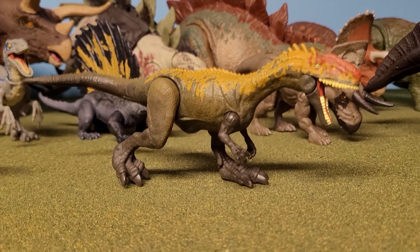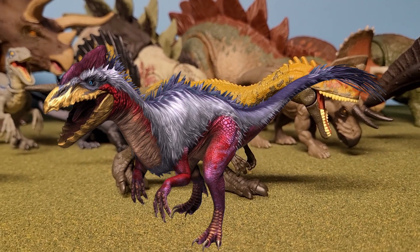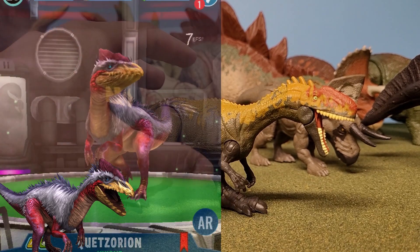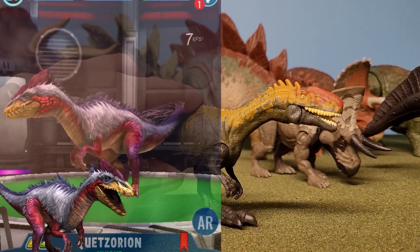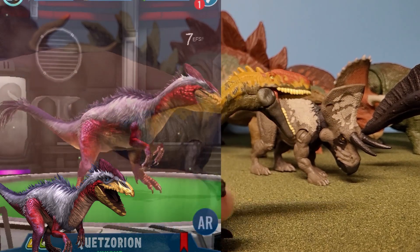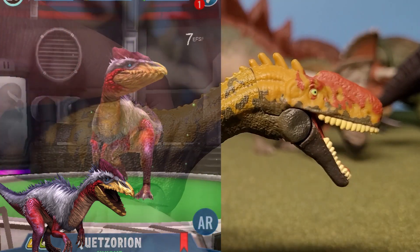And lastly, plugging in another one of my favorites — we're gonna have Quetzirion. This is an absolutely beautiful-looking dinosaur from the game. Its gimmick will just be the biting thing again, and of course I would want my Quetzirion to have that biting gimmick and to have the superior ball-jointed arms that the advanced attack packs are known for.